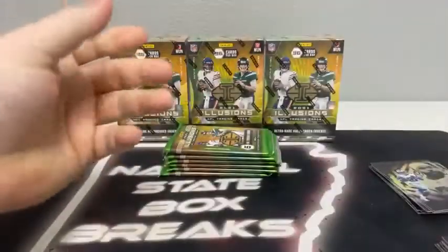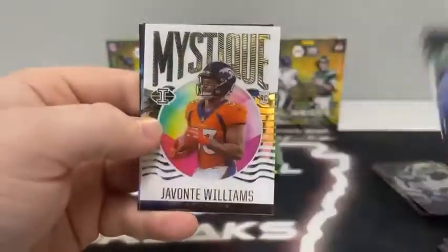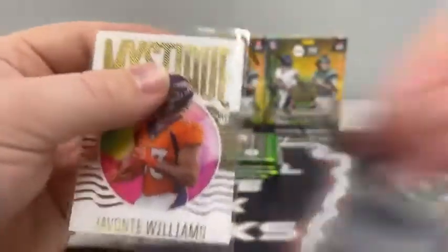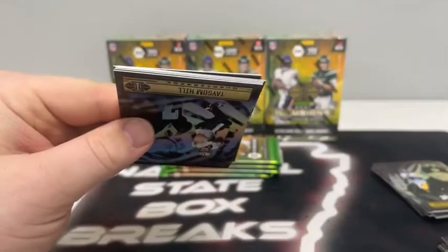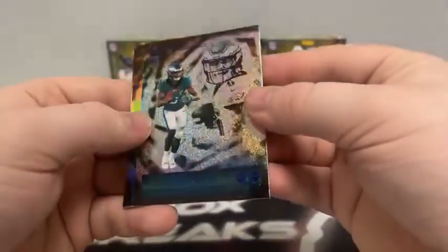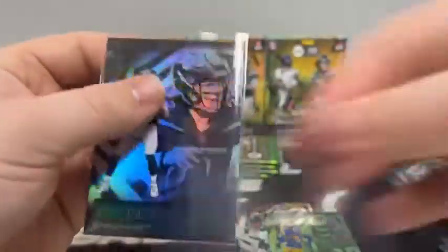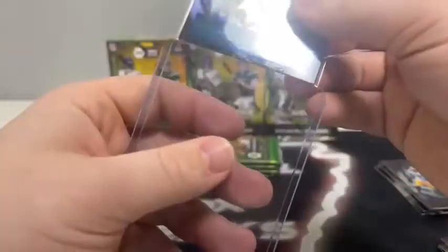Here's our next six packs — pack number one of box two. We start with Ramondre Stevenson, Jamison Crowder, DJ Chark covering up the Mystique of Javante Williams for Denver. Amon-Ra St. Brown and Big Ben for the Pittsburgh Steelers. Got a Taysom Hill. Another blue — this time it's Devontae Smith. We'll sleeve and top load it. Got a green Tutu Atwell for the Rams, Devontae Adams, and our first Zach Wilson, then Tylan Wallace for the Baltimore Ravens. Sleeve and top load Zach Wilson. We've also got the green parallel Tutu Atwell and the blue Devontae Smith for the Eagles.